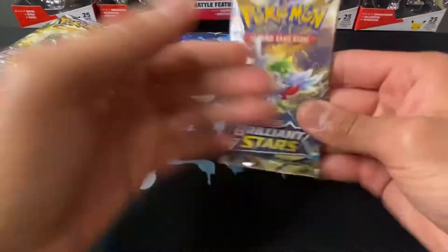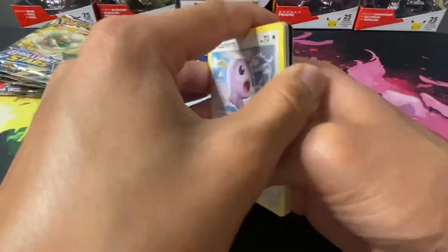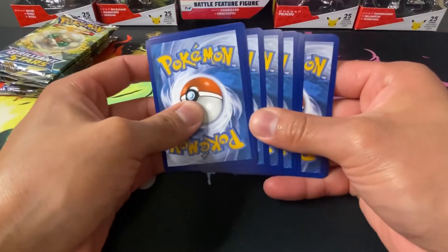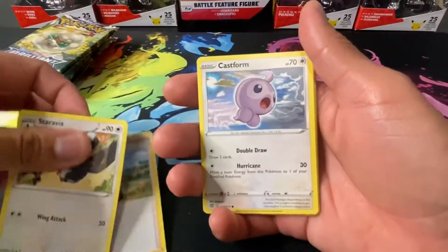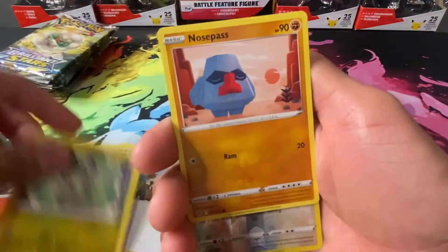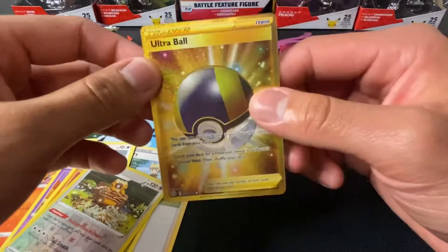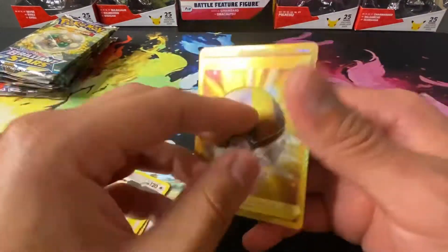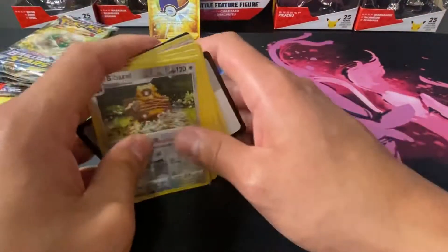Second pack, come on! Oh, we got a black one — come on, come on, let's go baby! Alright, we got a Staravia, a Berry, Cascoon, Chimchar, Bonsly, Axew, Nosepass, Bibarel — and let's see what we got. Let's go, Ultra Ball baby! Yes sir, let's go!